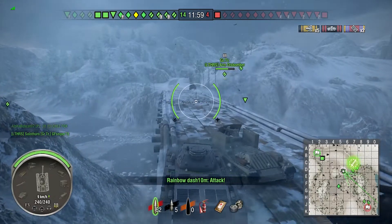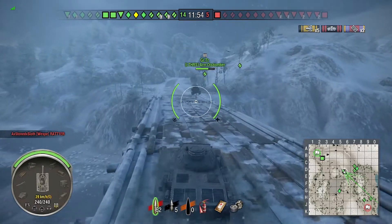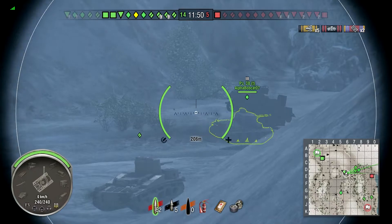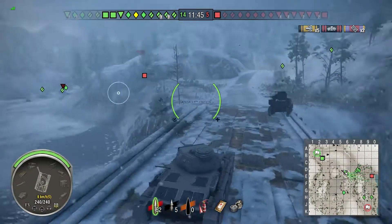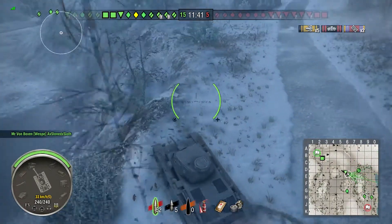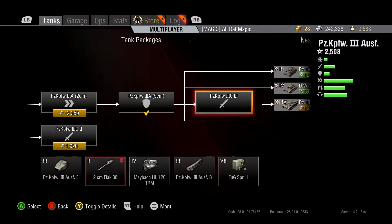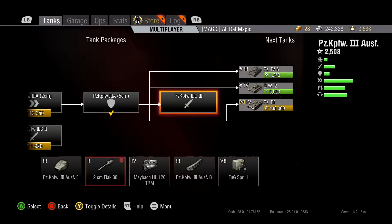Sniping in this tank is kind of a hassle and brawling is kind of not a good idea either. You just have to figure it out — it's a low tier line tank, very adaptable. It's not a one-role tank; you can do whatever. Mid-range is my personal recommendation — I wouldn't hug the guy or try shooting from a mile away. Accuracy is 0.47.